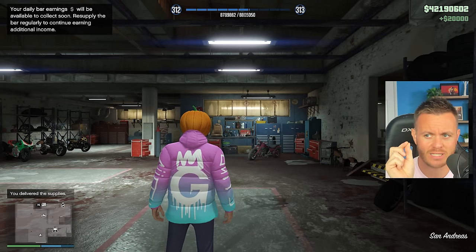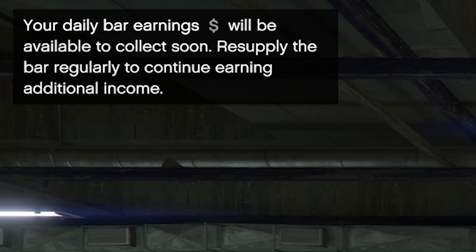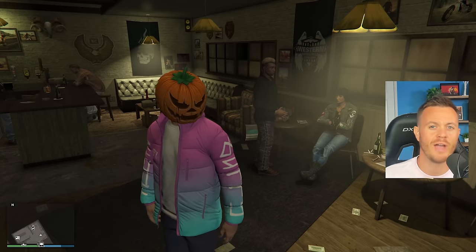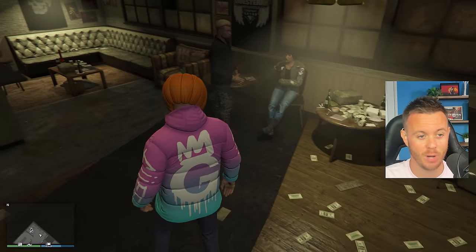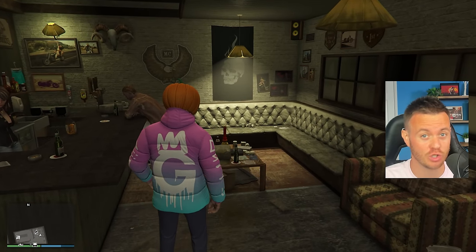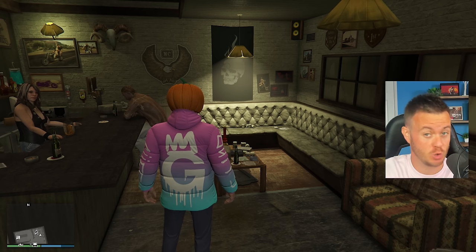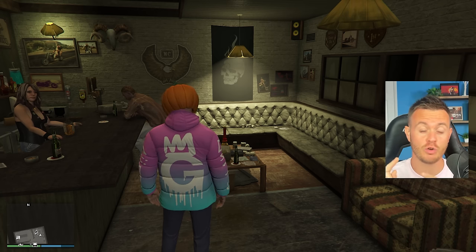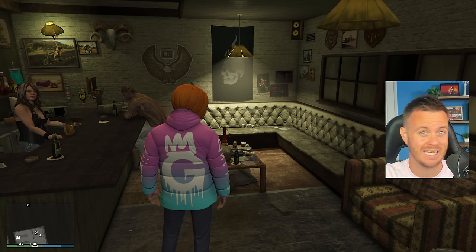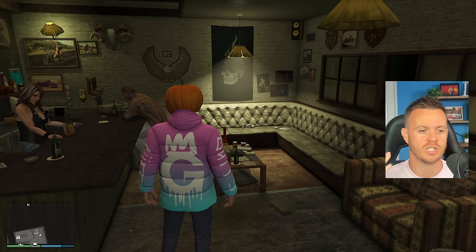We lost a tiny amount because we hit a lamppost — don't hit a lamppost. That was 20k. The top left says: 'Your daily bar earnings will be available to collect soon. Resupply the bar regularly to continue earning additional income.' Now that we've done the resupply mission, there are people here in the bar drinking the alcohol. This is like the bunker and the CEO office — when you first do the resupply, you get the 20,000. But what this does is give you a passive income that lasts four days.